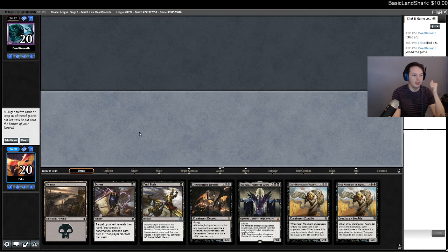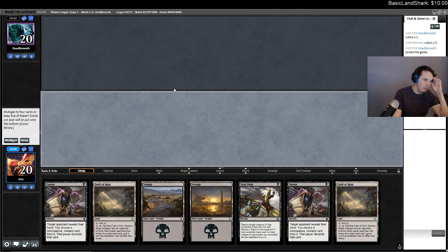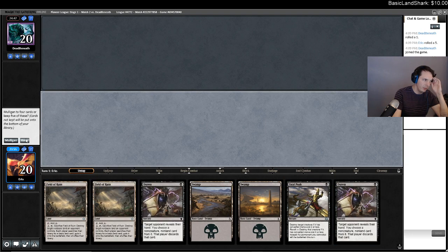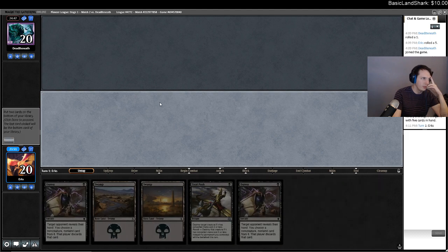That's one of the issues when your deck is full of removal and discard — which is part of why Thoughtseize decks are so powerful. You can compress your curve and then trade one-for-one and pull ahead on the board. I should go to five. This is a hand of Magic the Gathering cards — mulligan, double Field, and hope to topdeck Underworld Connections.